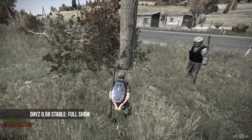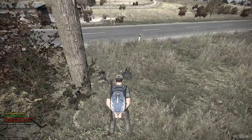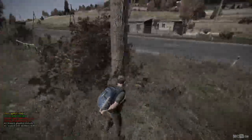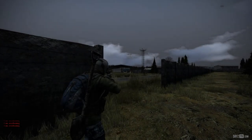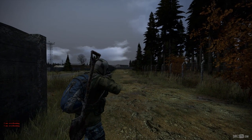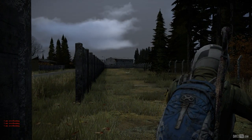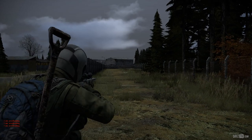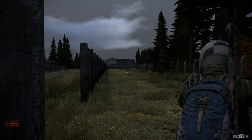Hello guys and welcome to the 0.58 stable branch showcase. We have many things to cover today so let's get started. First off, we're going to take a look at the new third-person camera, which I've had a lot of fun with in combat situations. You can also press Q and E to change which shoulder the camera is positioned on, and then press Q and E again to lean in that direction.